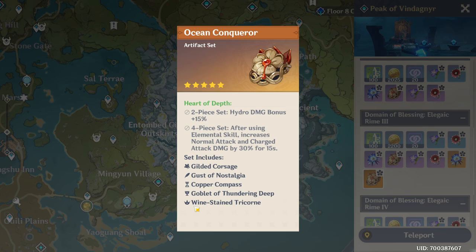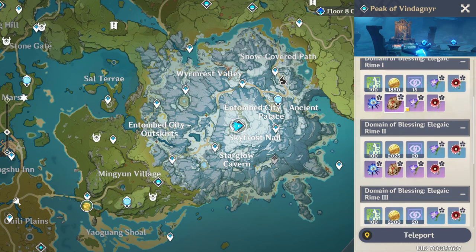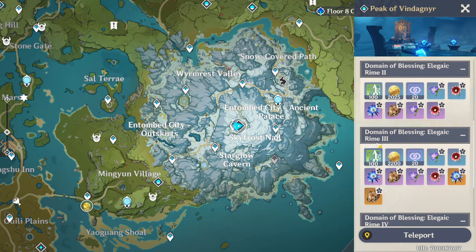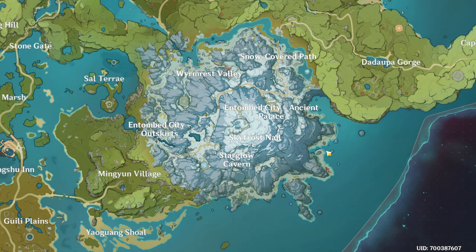And finally the headpiece Wine Stained Tricorn. So this is the domain right here and as you can see I can farm it basically until the max. It is the Domain of Blessing — Elegant Rhyme 4 — and this is going to be the max one. You can see that we start farming the gold ones after stage three, so on stage three we start farming the gold ones.